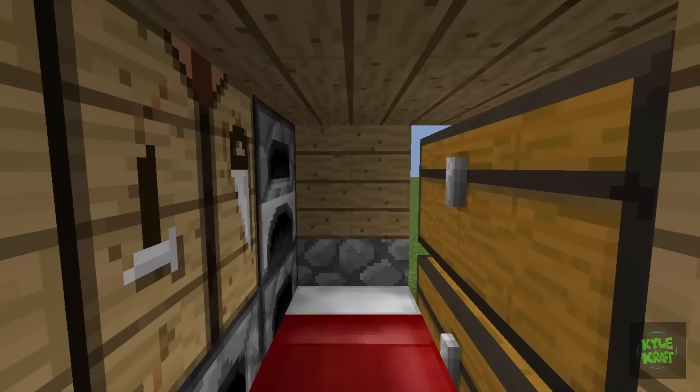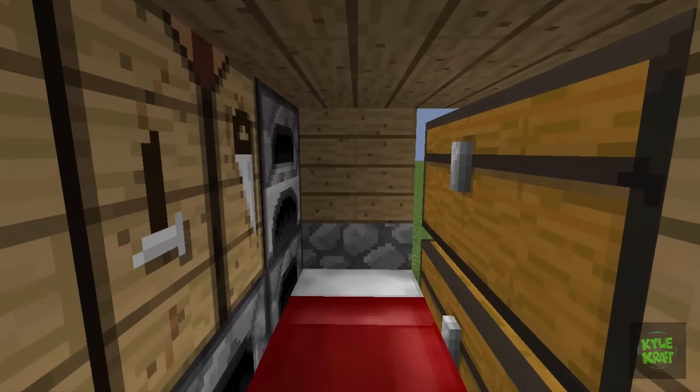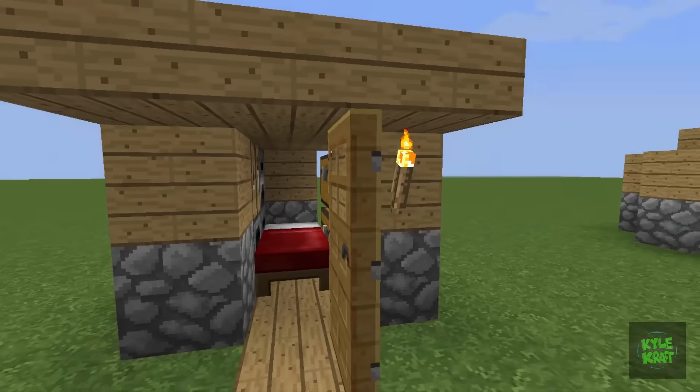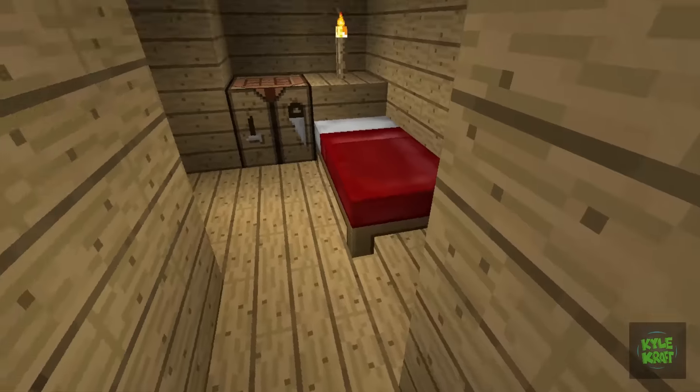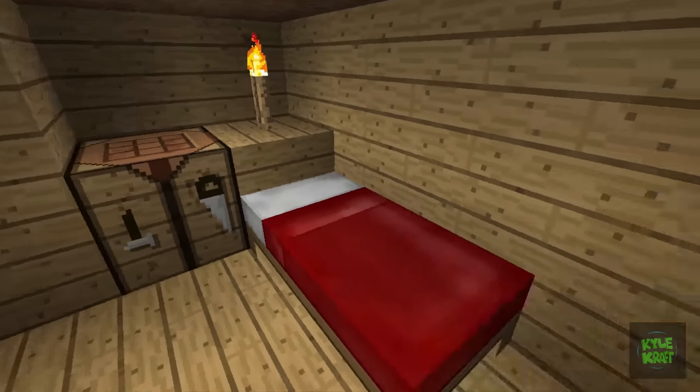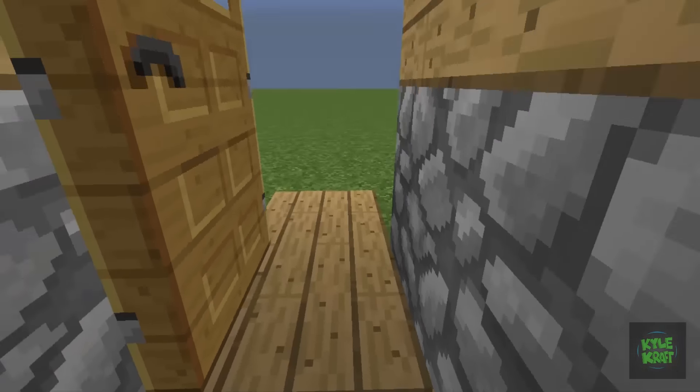Next up, the smallest one — 3x4 in size. Very tight inside but once again geared out with your equipment. This one's a different take: you walk in, it's the smallest possible space to get a safe ladder in there, climb down and have your base down underground.